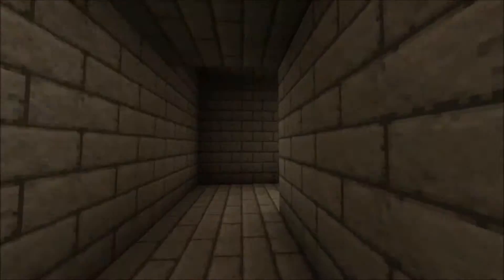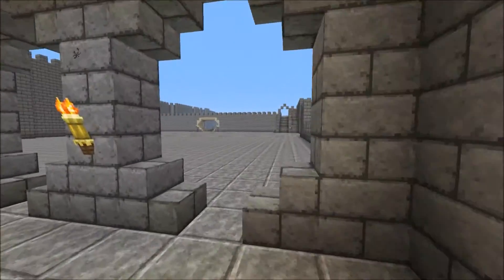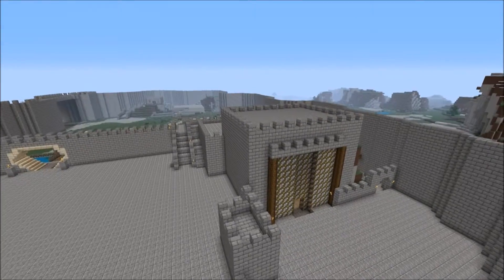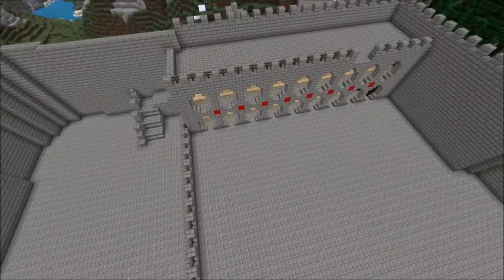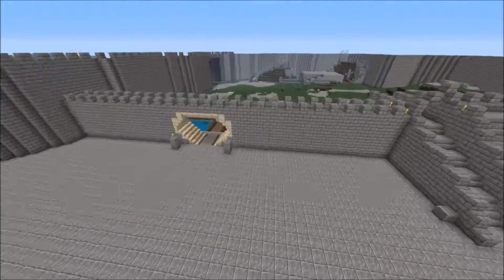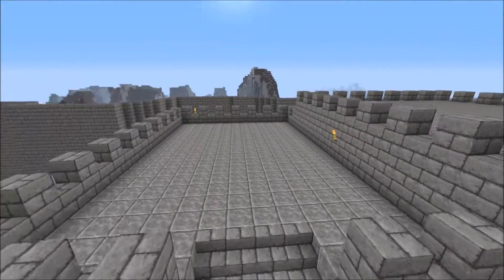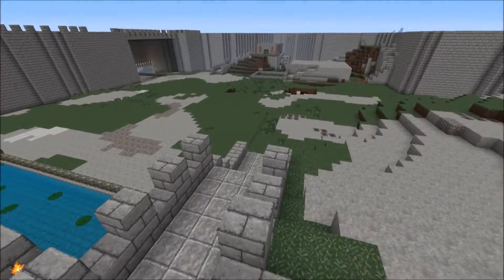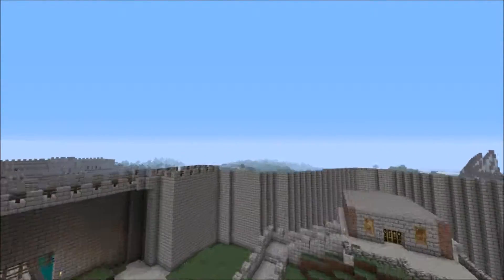There's a lot of progress done since the last video and a lot more to do. We've got a little building, some buildings down the side, an underground area, and that's where the king will make his speeches. We've got steps here and an area for the guards to keep an eye out and make sure no intruders go near the king.